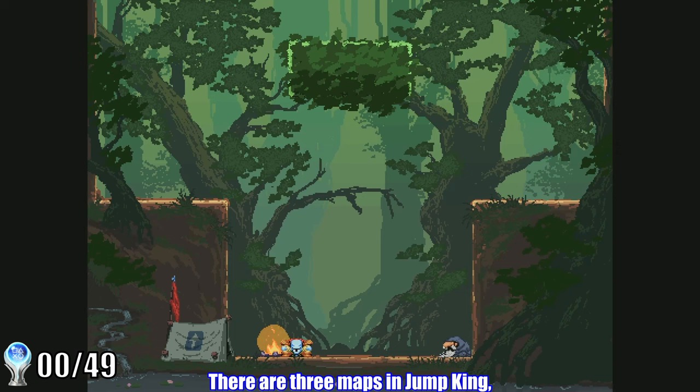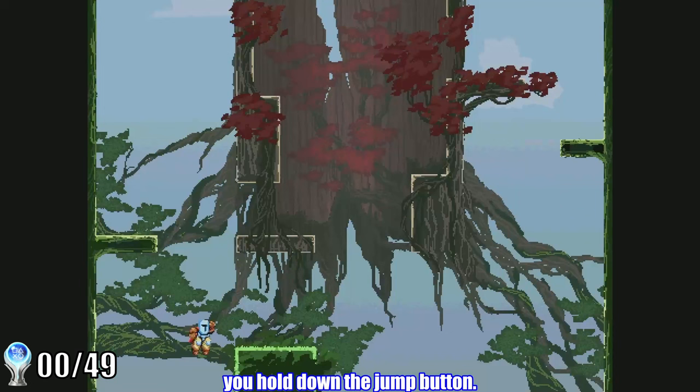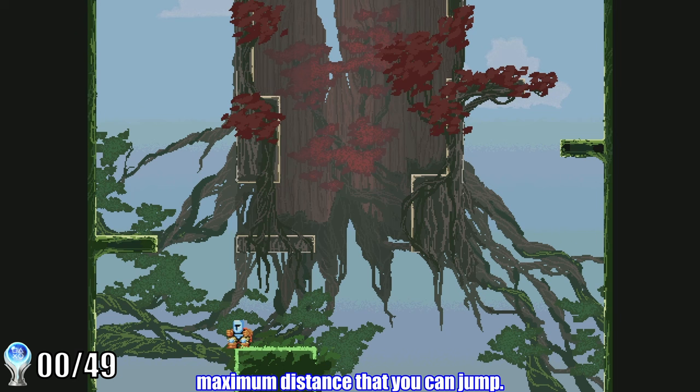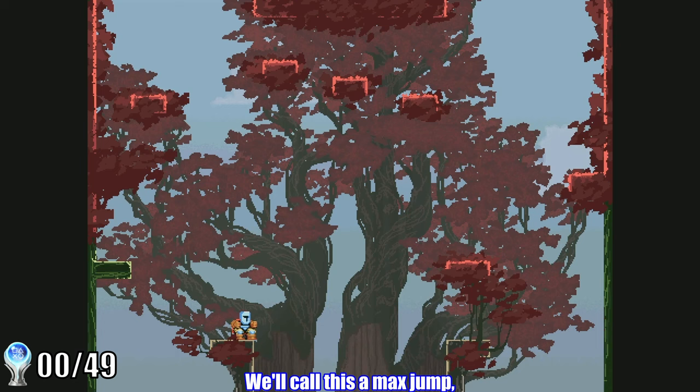There are three maps in Jump King, and the first step in the platinum journey is to reach the top of the first map and get used to the controls. We start our climb in Red Crown Woods. There's basically only one mechanic in Jump King — jumping. You can jump left or right, and you jump further the longer you hold down the jump button. There's a maximum distance you can jump; if you hold the button for longer than around two seconds, you'll automatically jump. We'll call this a max jump, and a big part of the game is learning setups to safely rely on max jumps to get to the next screen.